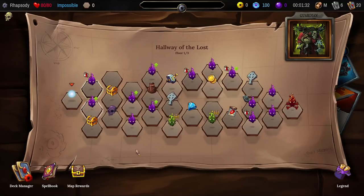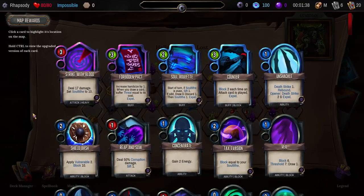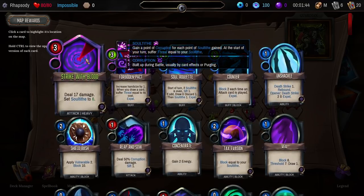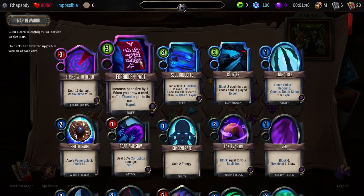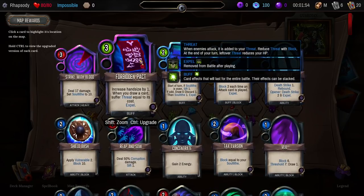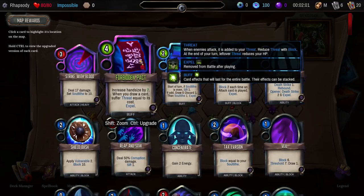Block 6, Threshold 7, draw 1 — nice. Let's have a look at the map rewards first. Strike with Blood — deal damage, set Soul Tithe to 10 or 6 after the fact. No, it kind of does the same thing I'm already doing right now. Forbidden Pact: increase your hand size by 1, and when you draw a card, suffer threat equal to its cost.